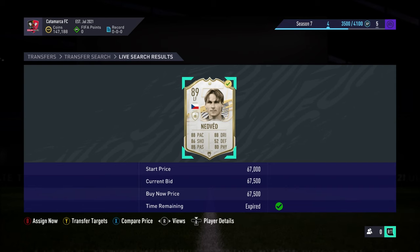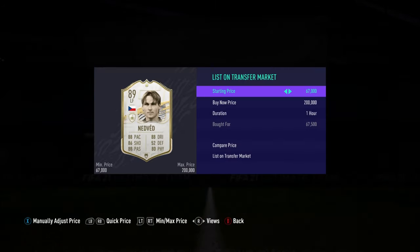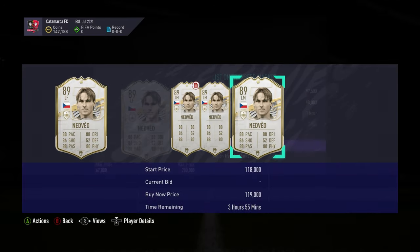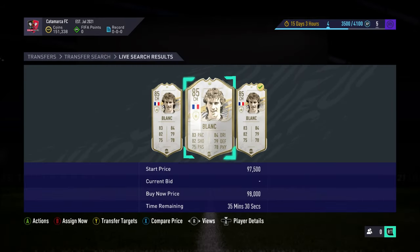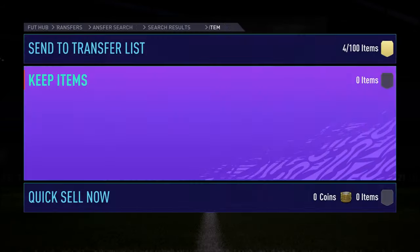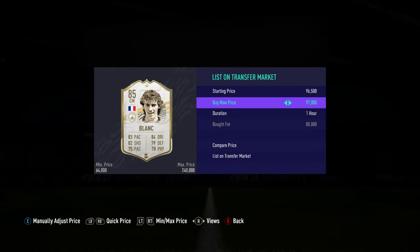This is a really good deal here — Nedved 89 for the minimum. The minimum icon basically is 67k. You can see it's listed for minimum — pretty lucky really. Listed up for 98k, it's about 30k profit before tax. And a Blanket 88-rated for 88k — again not a massive deal, but it's just another easy few coins to add to the profits, listed up there.